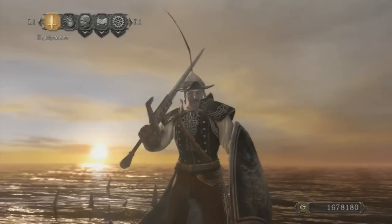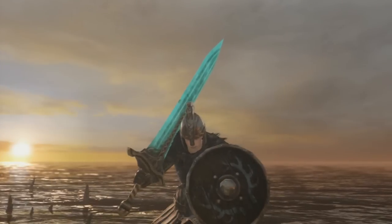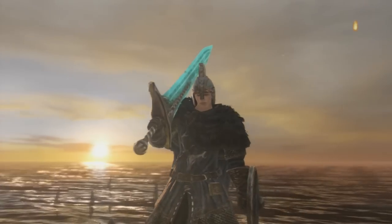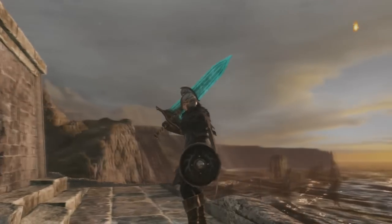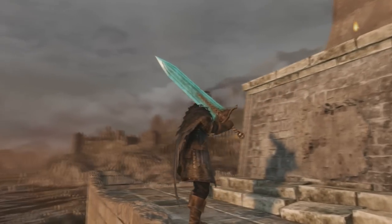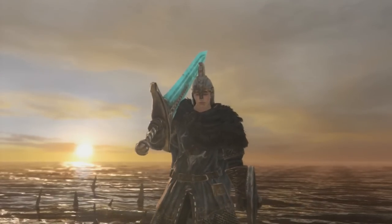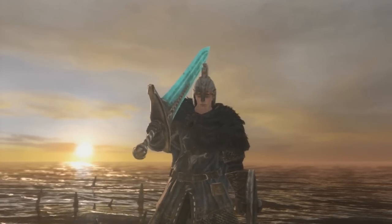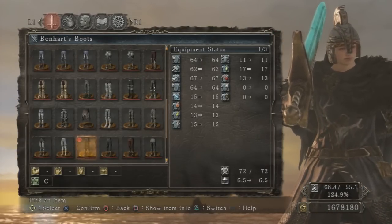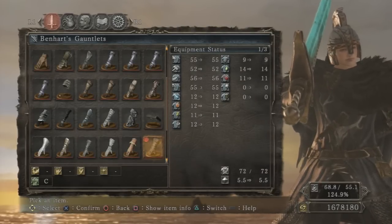Next we have Benhart of Jugo. Please do forgive me if I pronounce names wrong in this because it is bound to happen. He is very similar to Lucatia of Mira's questline as you will have to defeat 3 out of 4 boss fights with him alive and summoned as well. He starts off in Shaded Woods in front of the Petrified Pyromancy Lady. As you un-petrify her with a fragrant branch of yore, go back and talk to him — this will start his questline. Then you will see him at these 4 boss fights: the Prowling Magus, the Looking Glass Knight, the Giant Lord, and the Throne Defender and Throne Watcher right before Nashandra, the last boss fight. His armor is heavier and his weapon resembles the Moonlight Greatsword, although it doesn't come with the special effects and high intelligence build.